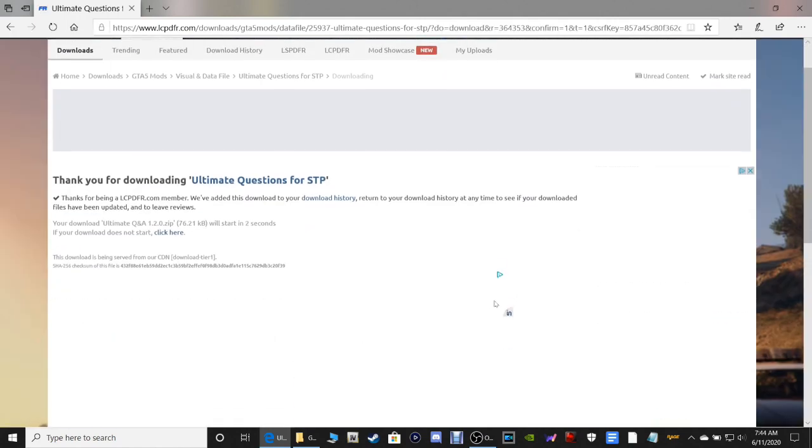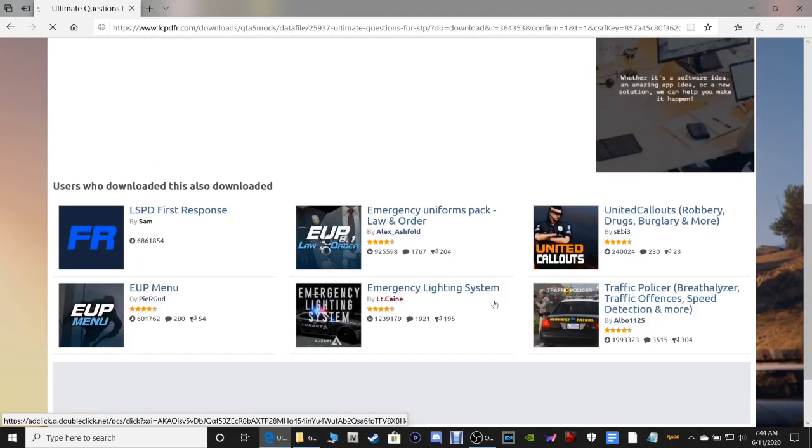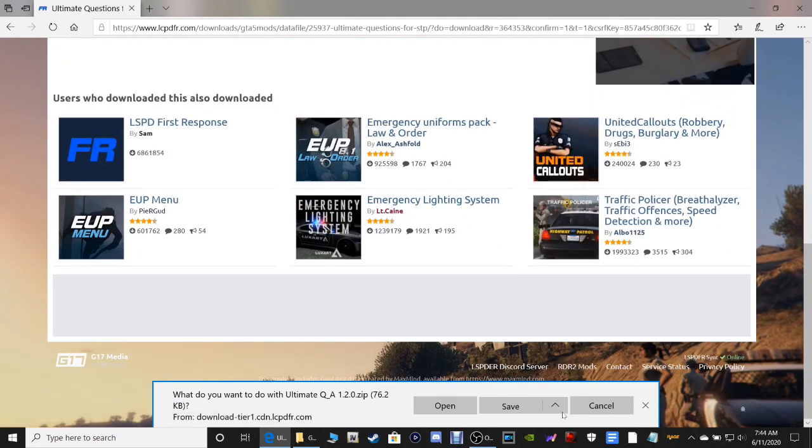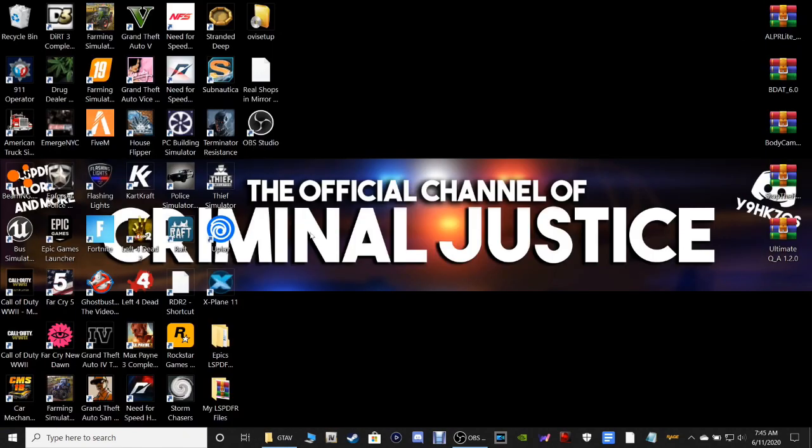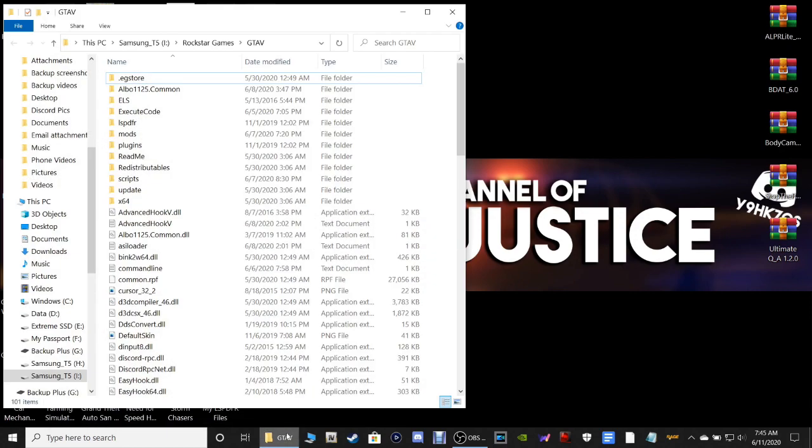You can click Save to download this folder or click Save As to put it where you like. Now that we've got all our files downloaded, close out. You're going to need your GTA5 main directory - I'll leave a link in the description showing you how to locate your GTA5 main directory for Epic Games.